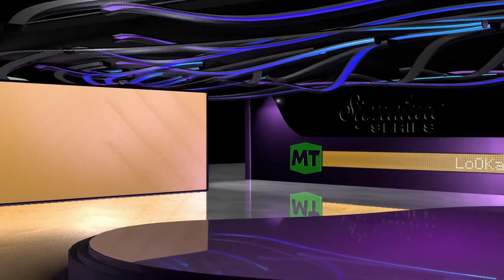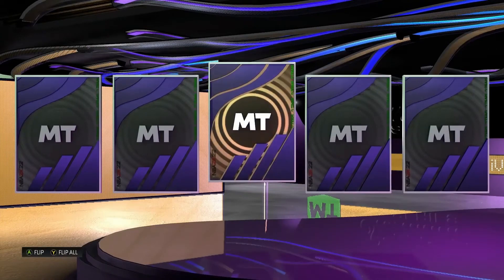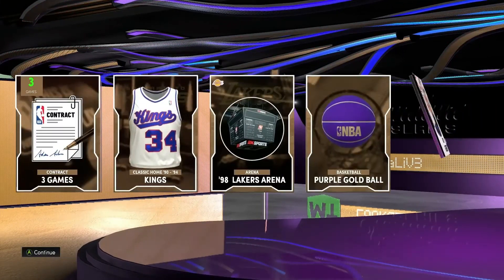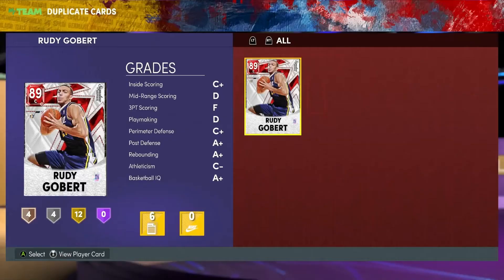Here is the pack you get once you complete the challenge. Hopefully we get something good — it's a Ruby. I get Rudy Gobert. I already have a Rudy Gobert, but if you guys don't have him, maybe you can get lucky and get him, or maybe get something even better. At least he's one of the diamonds available in the packs.